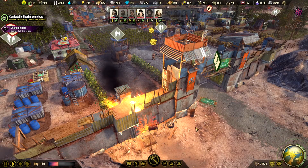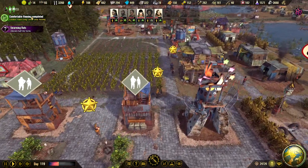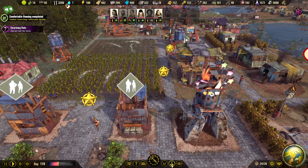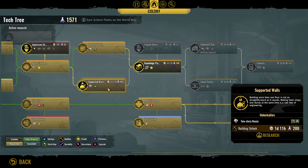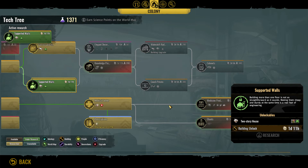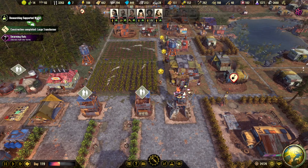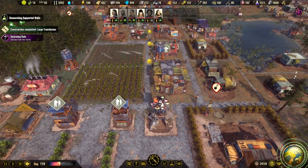Hello everyone, I'm Krumpz and we're playing Surviving the Aftermath. It's the Bronze update. We just completed comfortable housing and I will do the supported walls for the destroy house. Then I think we should go for medicine production. Maybe we can do the makeshift trade areas so we can upgrade the houses as well. I also want to go for the mess hole so we can do mixed meals.